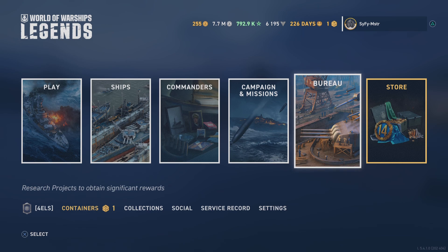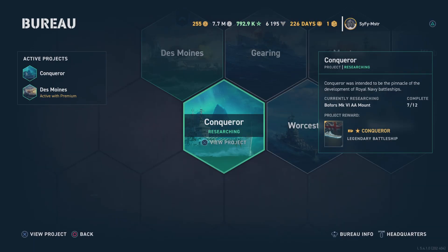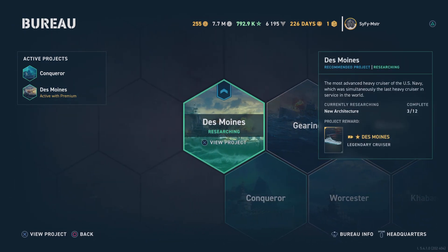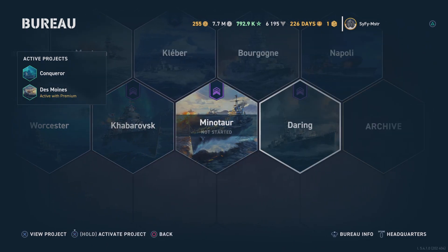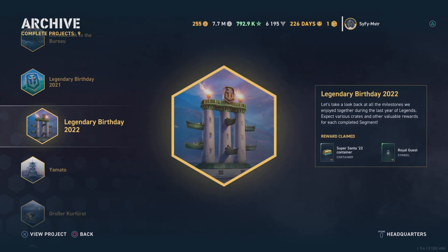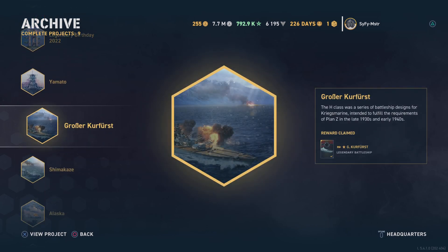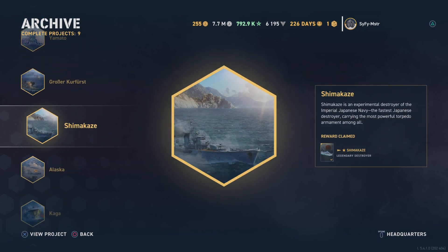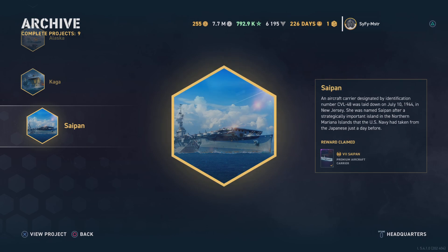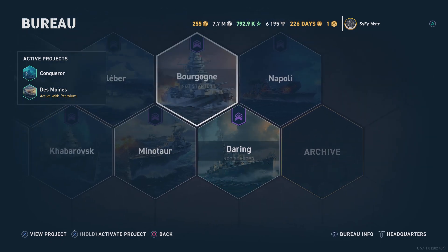I'm going to talk about Bureau for a moment because I have a unique opportunity to explain it. Bureau are special project ships that you can build and add to your inventory. These are my archive projects: Introduction to the Bureau, Legendary Birthday 2021-22, building Yamamoto, Shimakaze, the Alaska — a good ship — then Amagi, the Kaga, and Saipan.